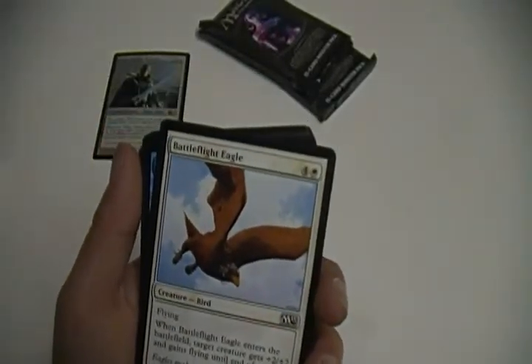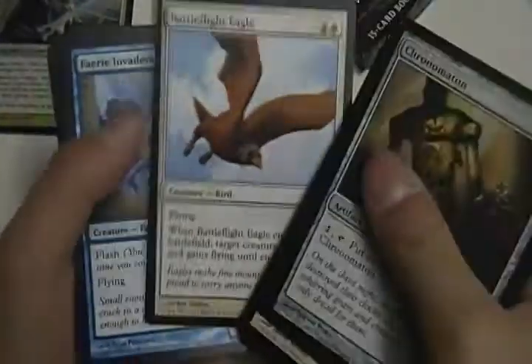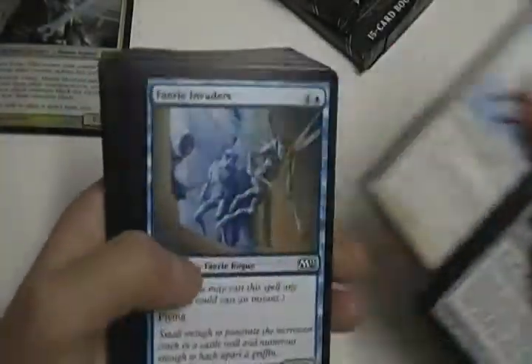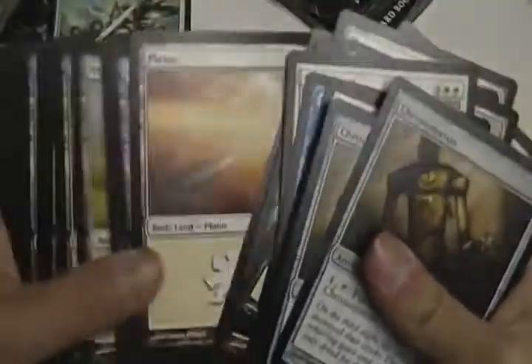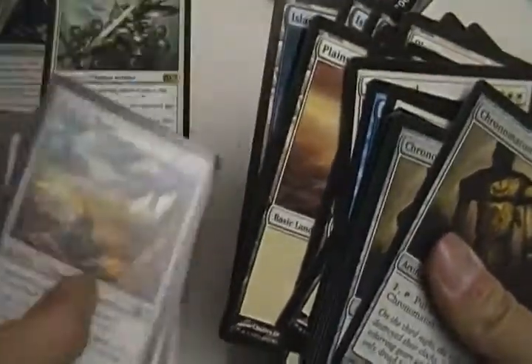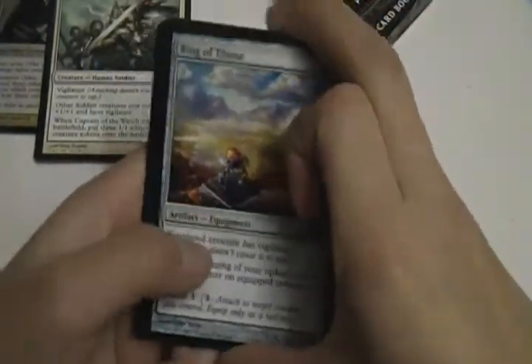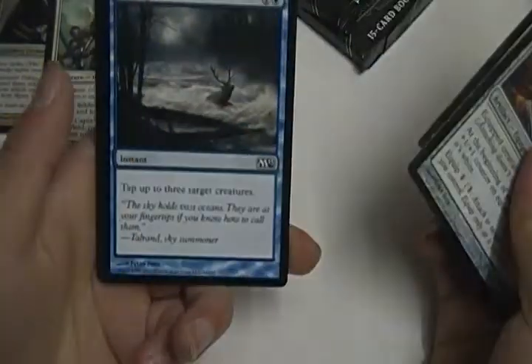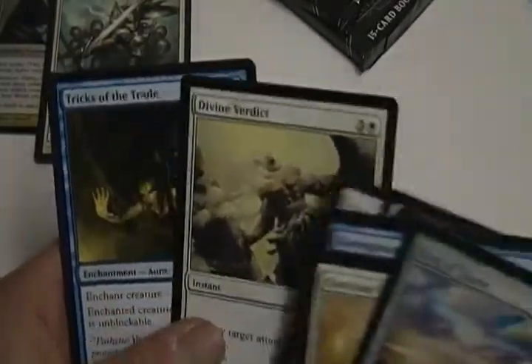Battleflight Eagle, a 2/2 flying for five. I'm not really big on how high the mana cost is — I wish it was lower for some of these cards. Faerie Invaders. Serra Angel — that's awesome. Captain of the Watch, which is sweet. Evolving Wilds, Heard Plains, Islands. Ring of Thune, Glorious Charge, Downpour — I actually like this card. Oblivion Ring — sweet. Safe Passage, Captain's Call — two of those. Divine Verdict — awesome. And Tricks of the Trade.